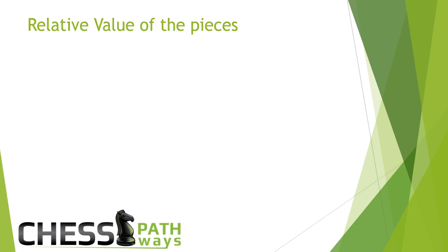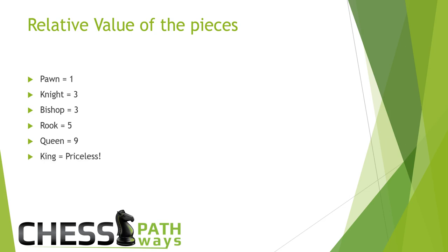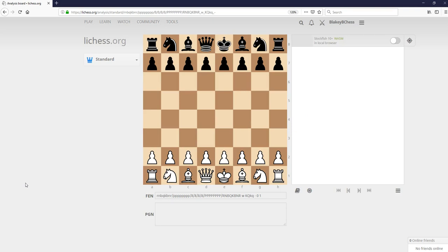Before we go further, let's briefly talk about the relative value of the chess pieces, because tactics have so much to do with trading and gaining material. If you trade a knight for a bishop, or lose a pawn but gain a knight, or lose your queen but get a rook and a bishop — who's coming out ahead? In general for beginners: a pawn is worth one, a knight and bishop are both worth three (the minor pieces), a rook is worth five, and the queen is worth nine. The king is, of course, priceless.